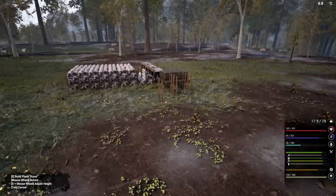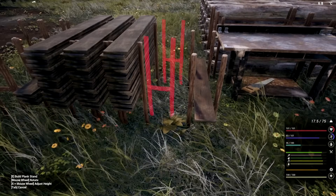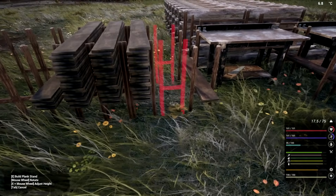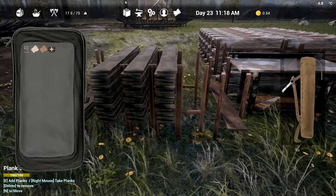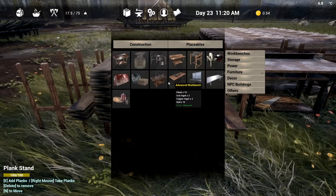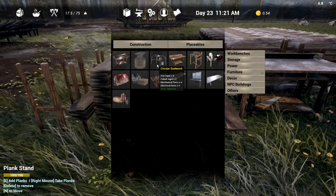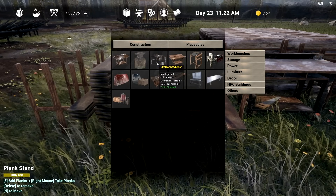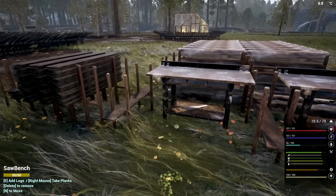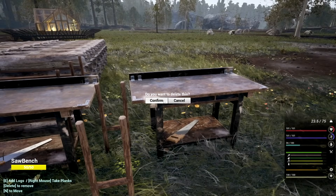Maybe we should look at the circular saw and get that set up. I bet you it takes aluminum. Let's check this out - placeables, workstation, there you go: circular saw bench. It takes iron, cobalt, and mechanical parts, and we can actually make those. It's quite big too and it's self-feeding with logs on the side, so I don't think I'll sit here and do this manually anymore.